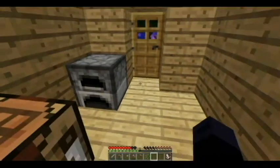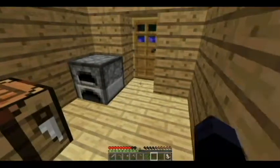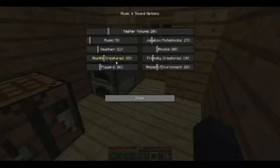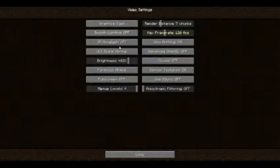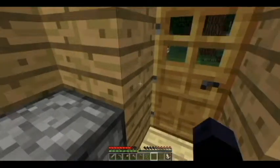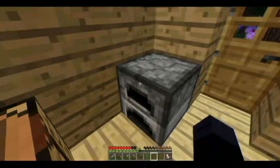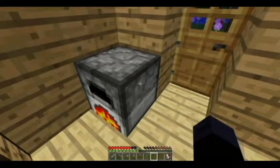Now that we have the furnace set up, we're pretty safe. Depending on your difficulty, monsters will knock down your door — right now I have my difficulty set on hard, so enemies will knock down my door, but it's really not that big of a threat. Now that we have the furnace made, we're going to cook some food. Put some coal in here, put some chicken in there — and boom, you're cooking yourself up some food.